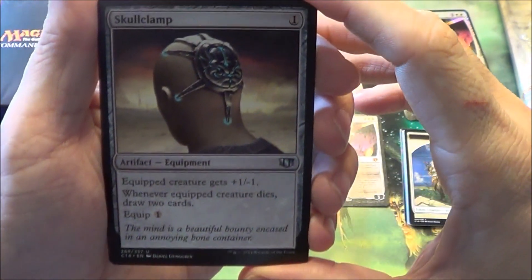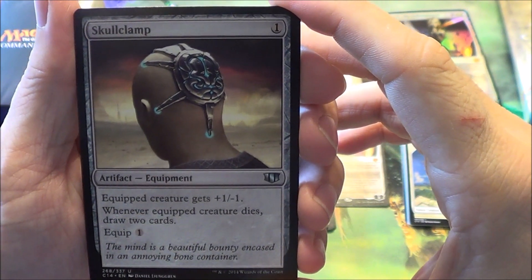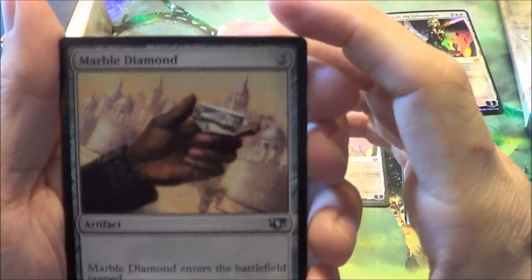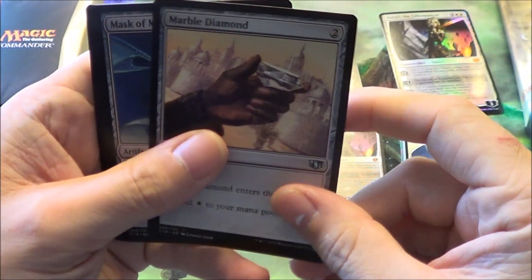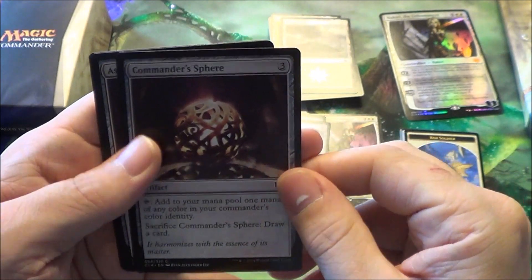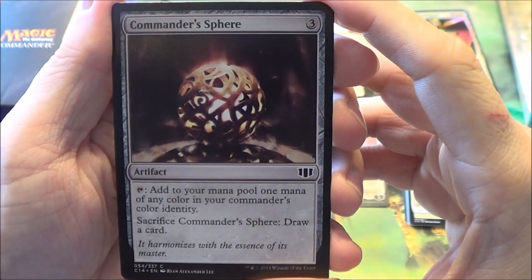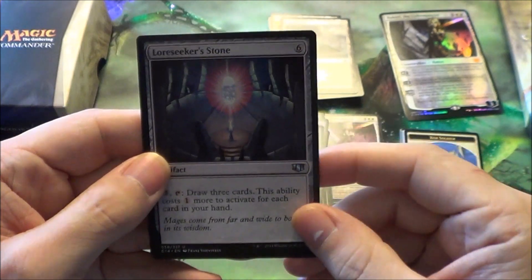Here's Skullclamp — everyone that played during Skullclamp knows Skullclamp, except this is the new picture. This works really well with the Soldier tokens; basically it says pay one, draw two cards, which is pretty broken. Every one of these again comes with a Sol Ring. They also each get their respective Diamond — here's the Marble Diamond with the new picture; I think they used them on Magic Online but not ever in print before. Mask of Memory, Swiftfoot Boots to protect your non-Planeswalker Commanders. Commander's Sphere comes in each one — it's a pretty good new card to add to most medium-speed and slower EDH decks. Assault Suit is new, and Loreseeker's Stone is also new.